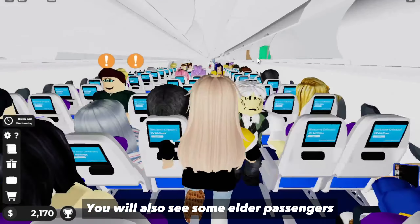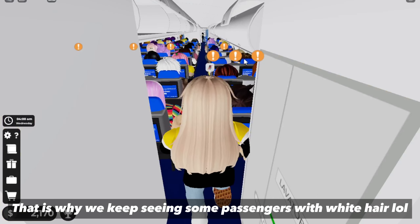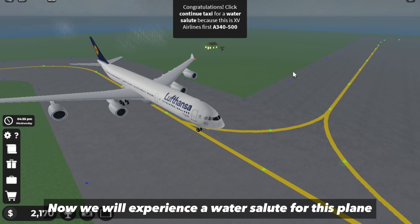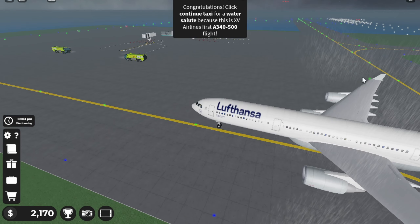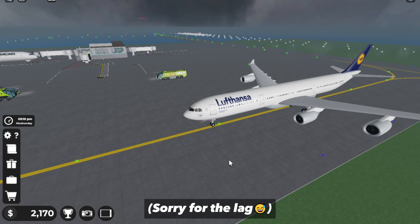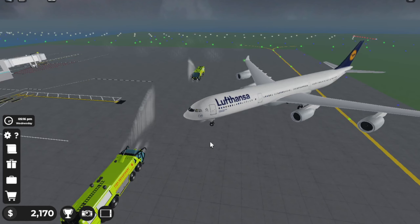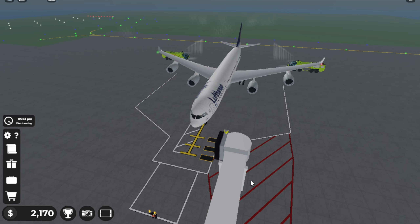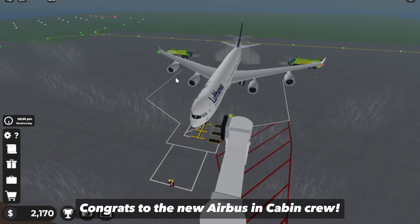You will also see some new passenger types like elderly passengers, kid celebrities, and vloggers — that is why we keep seeing passengers with white hair. Now we experience the water salute for this plane's first flight. Woohoo! Congrats to the new Airbus and cabin crew!